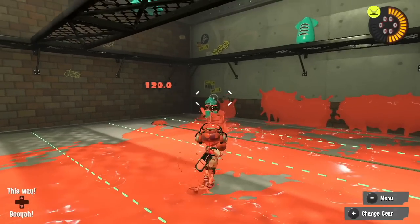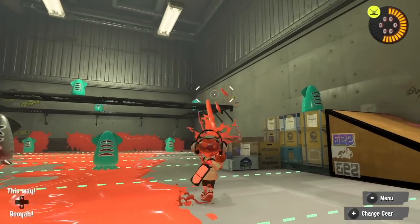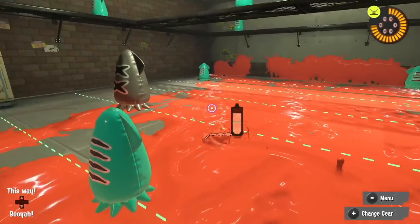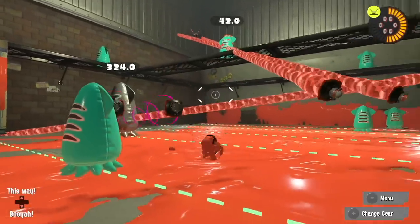First things first, we've got some new weapons. The Splattershot Nova balances range, fire rate, and damage, but it's a little bit weaker — kind of a middle ground between a Splattershot Pro and a Splattershot. It comes with a Point Sensor and the Killer Whale 5.1.